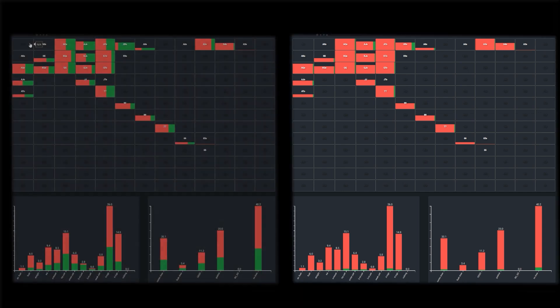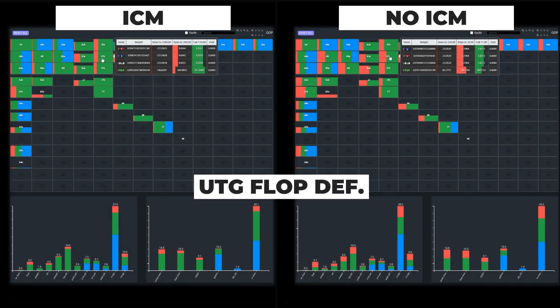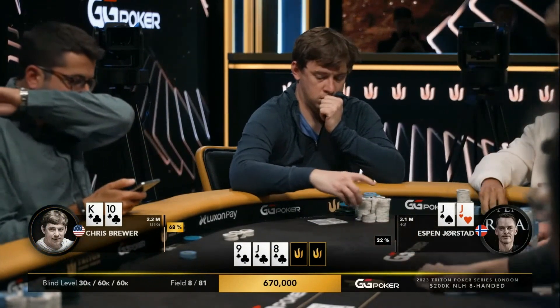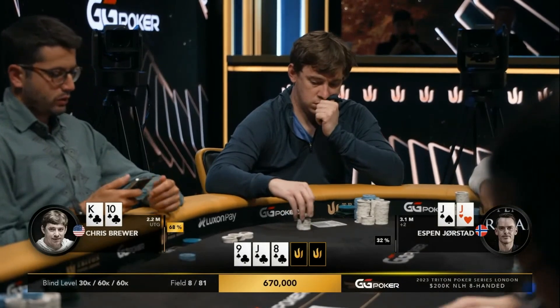This effect is amplified by the impact of ICM. Since Espen covers Brewer, the payout jumps should make Brewer more inclined to fold, particularly with a very short stack in the big blind. This is also reflected in the under-the-gun's response to this bet, where in the non-ICM sim the solver raises with significantly higher frequency compared to the ICM sim, where just flatting is the preferred play, representing the weaker part of a pretty strong range.